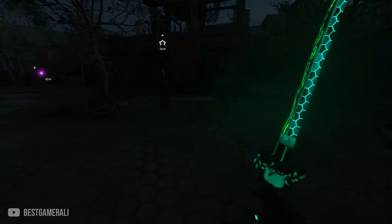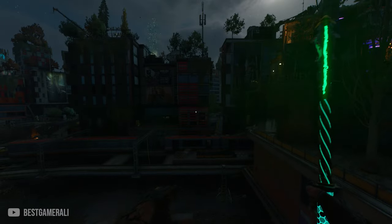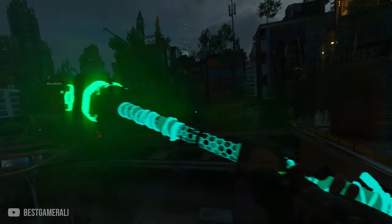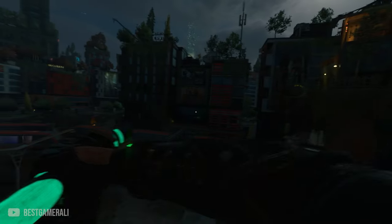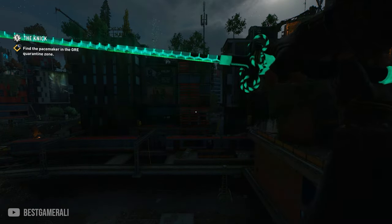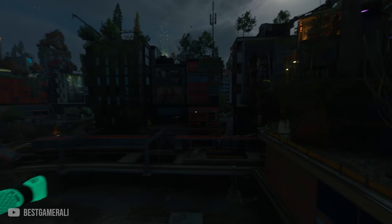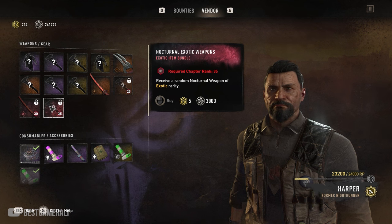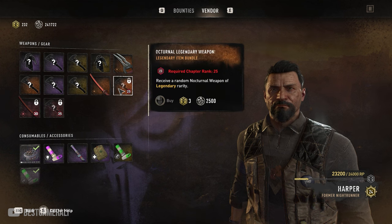Techland has added about 11 new nocturnal weapons in the game: Nocturnal Medieval Maze, Nocturnal Engine, Nocturnal Verbum, Nocturnal Ishmael, Nocturnal Heavy Duty, Nocturnal Monarch, Nocturnal Reliable Axe, Nocturnal Stud, Nocturnal Enzo Katana, Nocturnal Smash, and finally Nocturnal Construction Hammer. All of these weapons you can get from chapter Agent Harper.